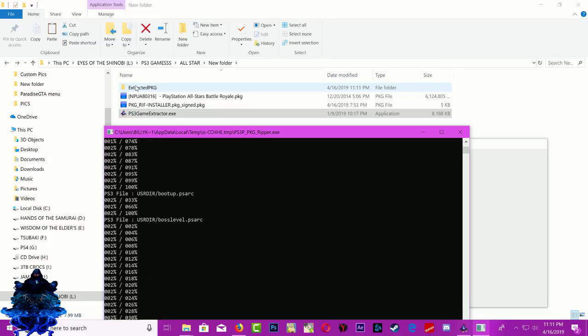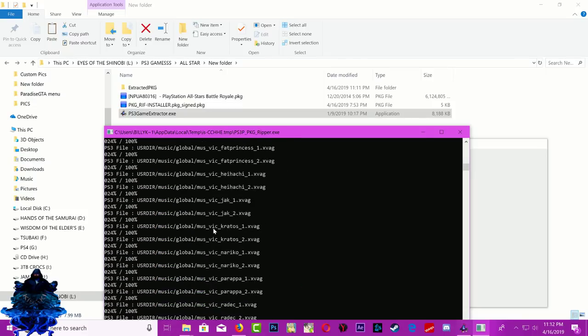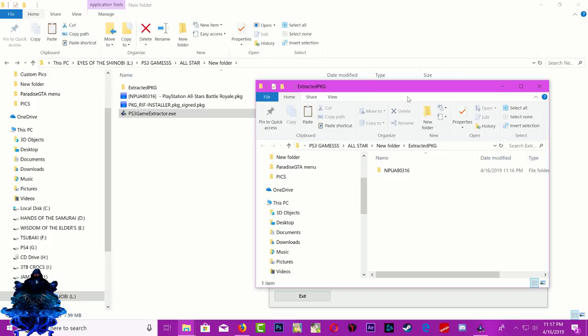Then go ahead and press Yes. As you guys can see, we now have an extracted PKG folder. Do keep in mind that depending on how large your game is, the unpacking might take some time. If your game is 15 gigabytes that might take quite a while to unpack. Also if you have a slow PC it might take a long time as well, so just sit back and give it time until it's done.